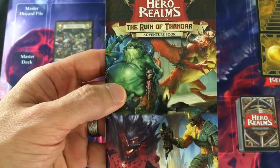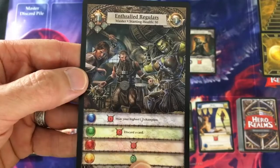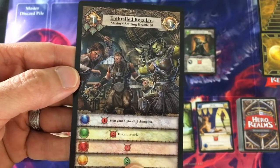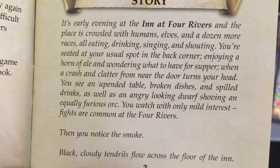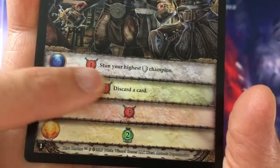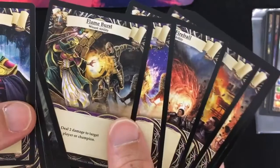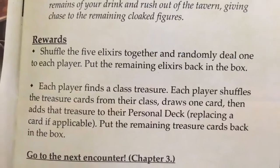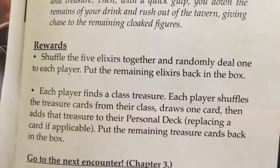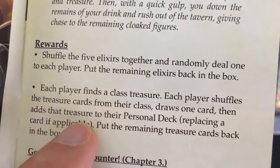If you buy the Ruins of Thandar expansion or one of the other story-based expansions for Hero Realms, you're going to have the opportunity to fight monsters in an ongoing campaign. Each of the physical campaigns offers three different scenarios, and within those scenarios there are branching paths. Once you encounter something, it is a unique experience. They really push the mechanisms to make sure that the monsters offer different challenges and different ways to beat them. After every adventure, you get a leveling point so it continues to progress your character. I thought the physical version did a great job with the campaign, with every monster feeling very different.